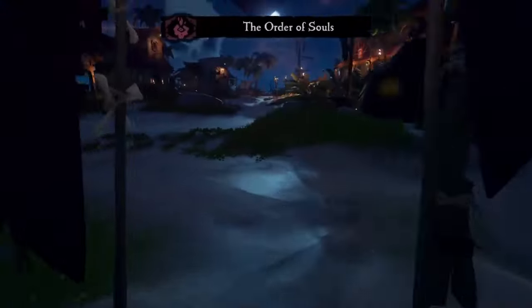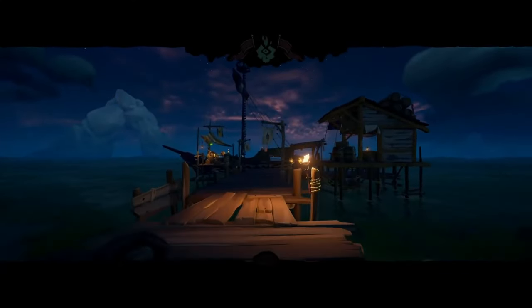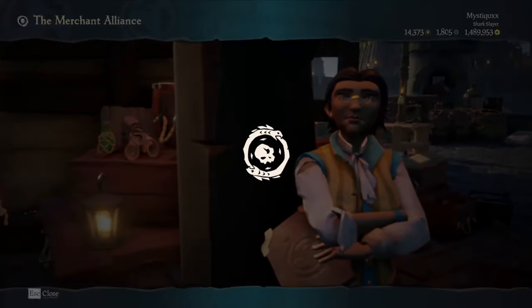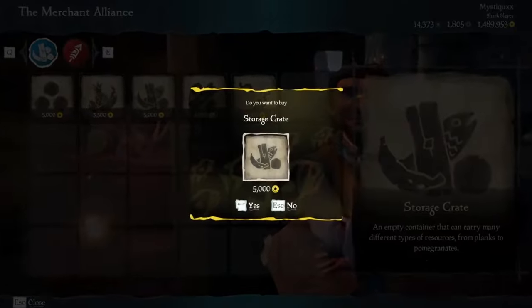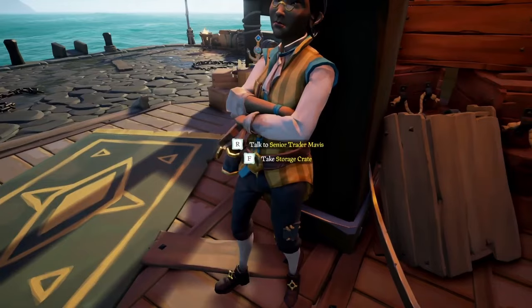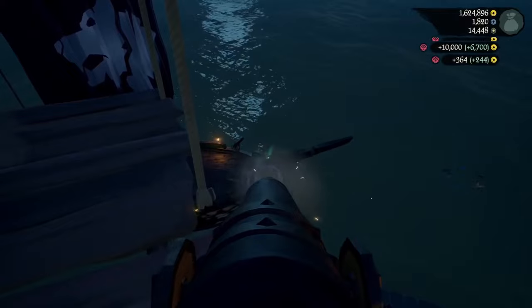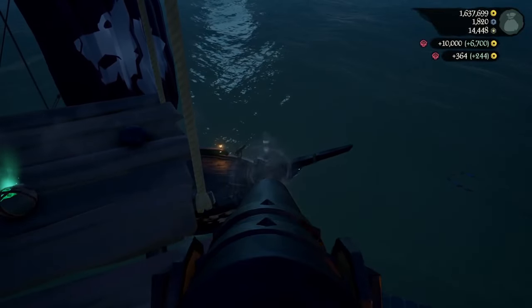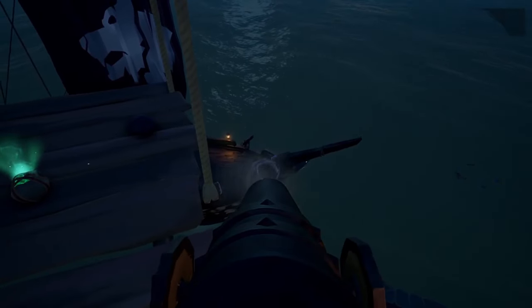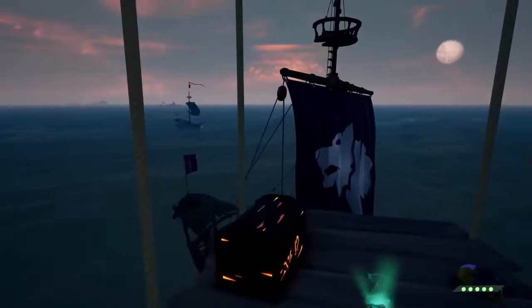First thing you're going to want to do is go ahead and raise the Order of Souls emissary flag. If you do not have this unlocked yet, you will need to reach level 15 in the Order of Souls before attempting this method. You're then going to want to purchase a storage crate from the Merchant Alliance, as this will give you a little bit of emissary reputation to get to grade 5 quicker. There are two main ways to level up the Order of Souls. The first one is easier to complete solo, and the second one is actually quicker with a slightly larger crew. You can do both to add variation to your sessions, as they aren't that different in how much reputation you will earn.